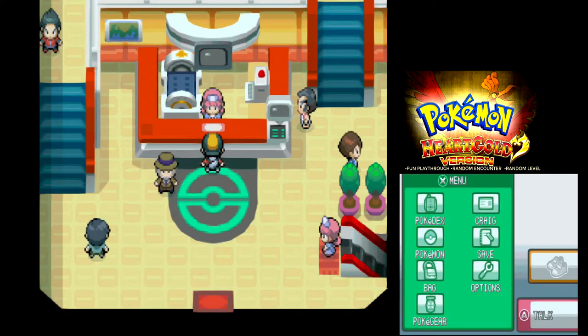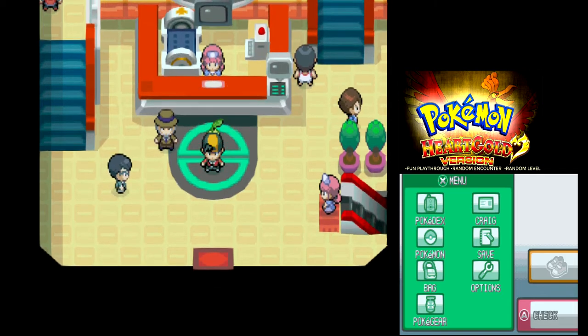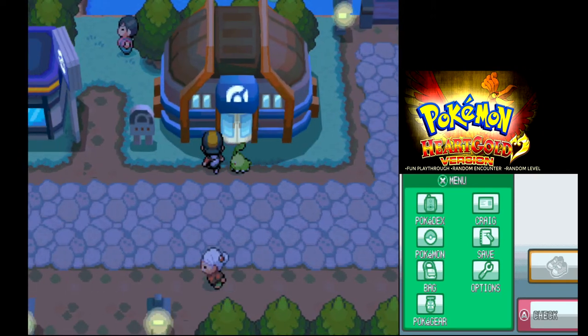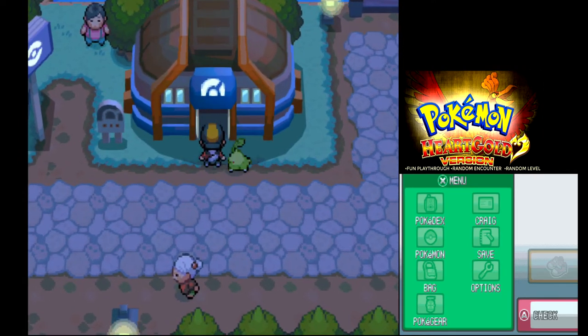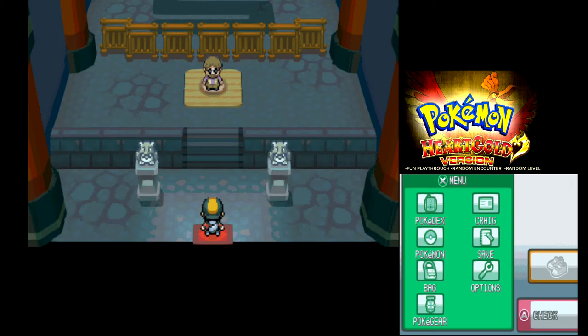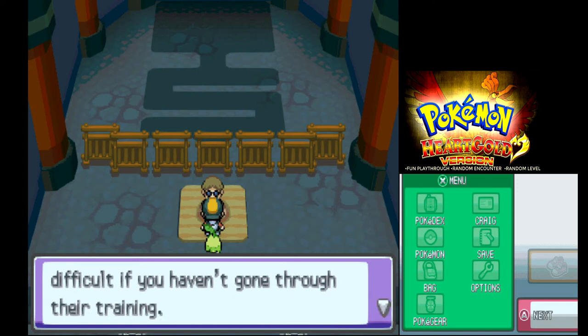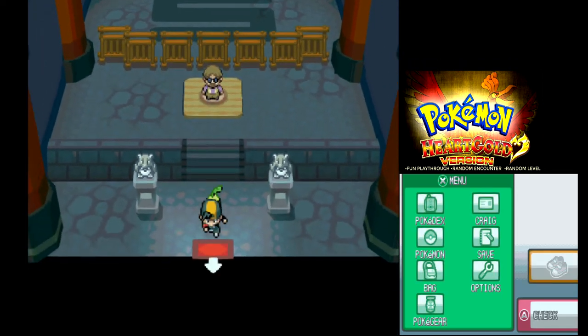Welcome back to part two of our playthrough of HeartGold version. We're doing the random encounter and random level playthrough. I think my next point is to go to the Bellsprout Tower before the gym — and this fella is telling me I have to go to Bellsprout Tower, so I was correct.